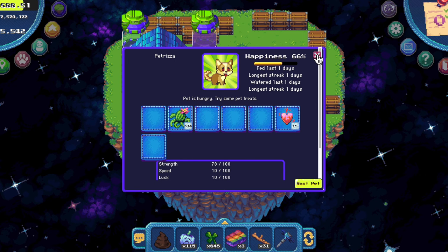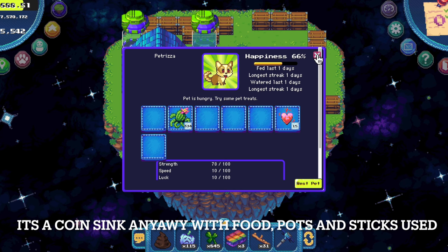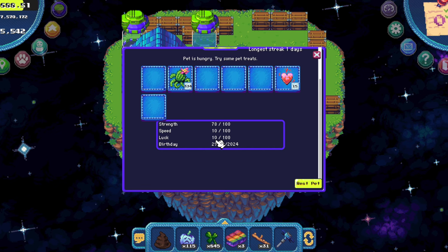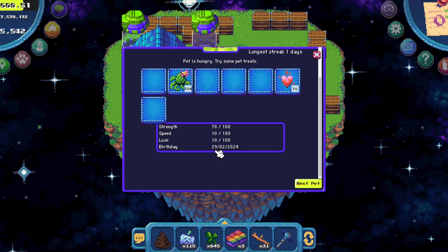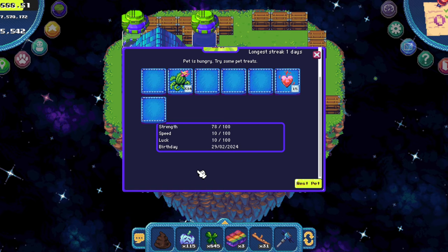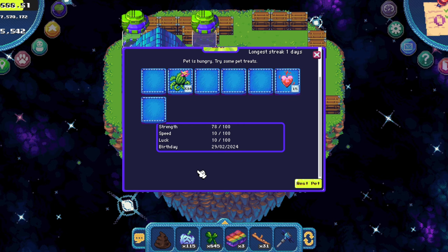If you have more than one pet it might be a chore to keep them happy at all times. But it might also be a strategy to have a full strength pet, a full speed pet and a full luck pet — not financial advice. And it's so funny it's minted on the 29th, the extra day from the leap year. But yeah, this is all we know about pets at the moment. I hope this guide will help you in hatching and taking care of your pet.